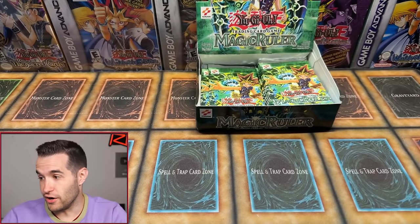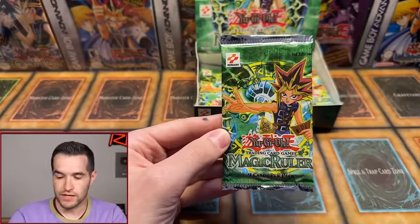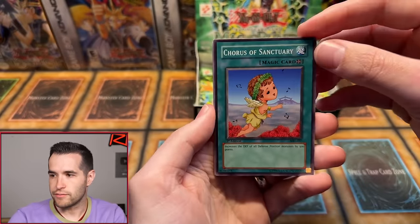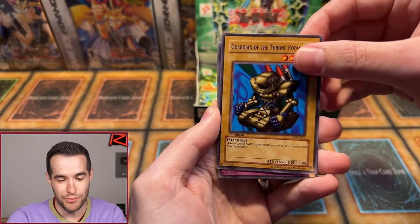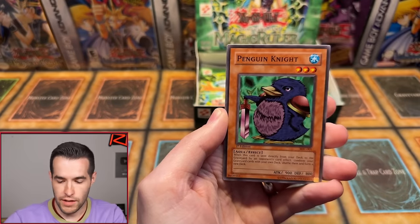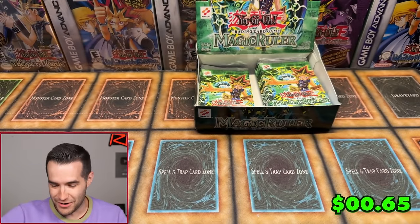Left side is almost gone — they either shuffled all to the right or we're due right here. Send us some luck in the chat. First edition Magic Ruler — Chorus of Sanctuary, Mechanical Snail, Slot Machine, Fairy's Hand Mirror, Griggle, Final Destiny, Penguin Knight — and an Amoeba. Another rare — Amoeba. This left side is killing us. Amoeba just adds insult to injury — you don't get anything and it's an Amoeba. That's just rough.